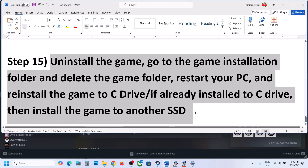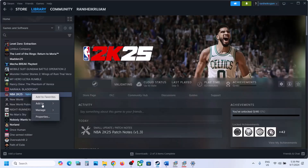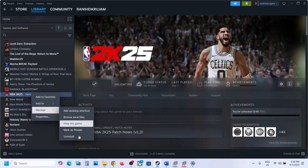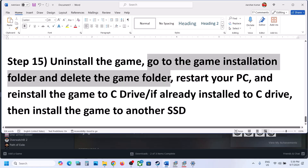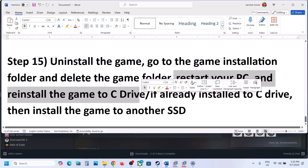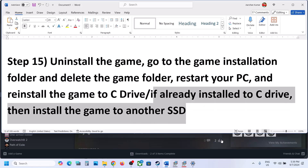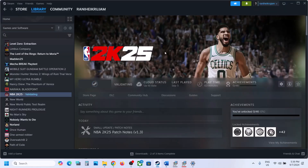The last step is to uninstall and reinstall the game to a different drive. Right-click the game in Steam, select Properties, select Manage, and click Uninstall. After uninstalling, go to the game installation folder, delete the game folder, restart your computer, and install the game to C drive. If the game was on D or E drive, try C drive. If it was already on C drive, try installing to another SSD. One of the steps in this video should help you get the game running on Windows. Thank you for your time — please like this video and subscribe.